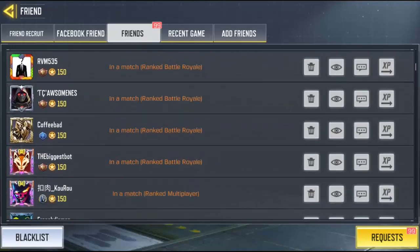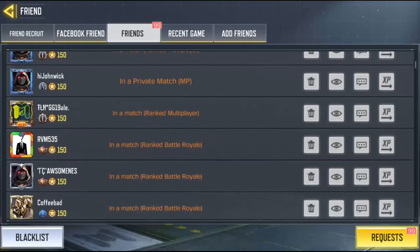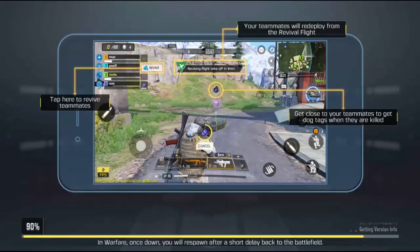Let's go ahead and spectate Alex — looks like he's done playing. Alright, so I have this other friend playing a match. Click on it and you're going to see the eyes icon beside the trash icon. Click on the eyes icon.